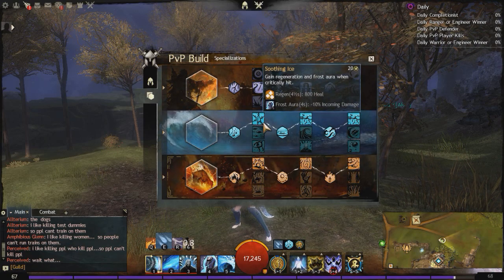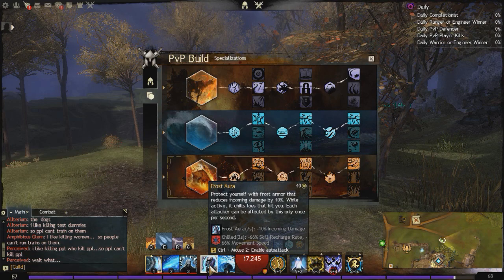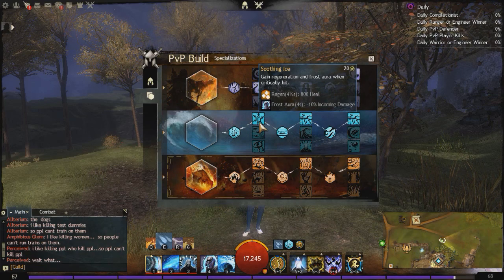Then Soothing Ice: gain regeneration and frost aura when critically hit. This is one of the traits I would change if you are going to go for PvE. For PvP, the great thing about frost aura is you get minus 10% incoming damage, and if anybody attacks you, they become chilled for 2 seconds — this can only happen every 1 second, but because you're applying chilled for 2 seconds, they're going to be pretty much indefinitely chilled until your frost aura is off. Then this trait kicks in and you gain another frost aura, giving you more defense and CCing the enemy.